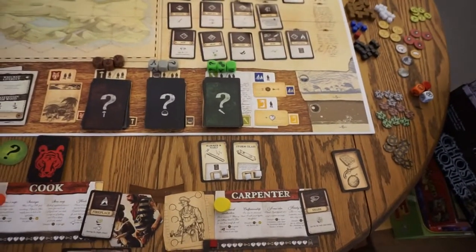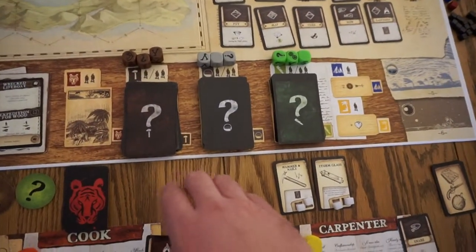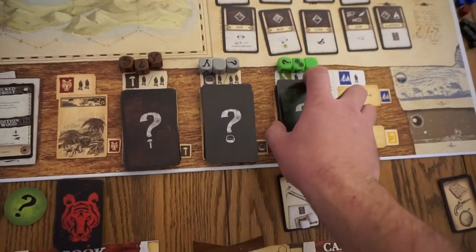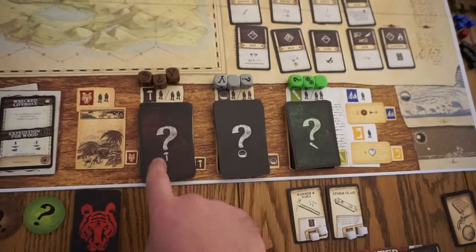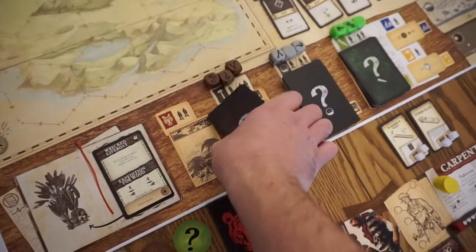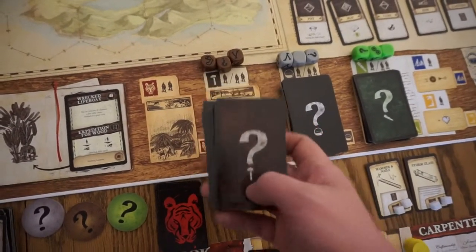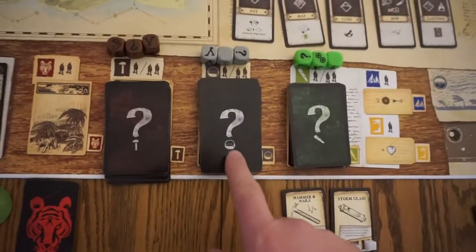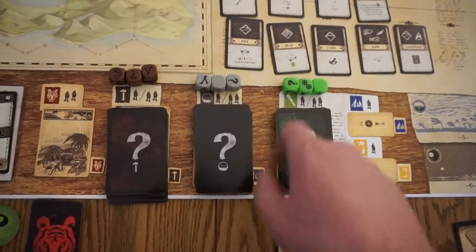Let's discuss the decks. You're going to have three different decks — the question mark decks. There are three different piles; shuffle them and place them on the matching spots. This one is for building, matching icons; gathering, matching icons; and exploration, matching icons.